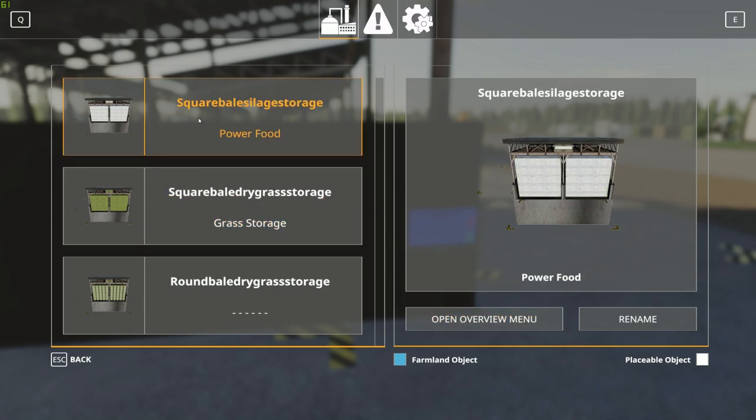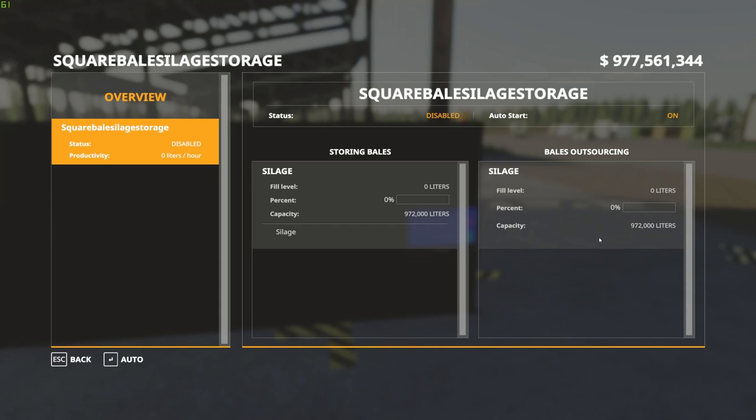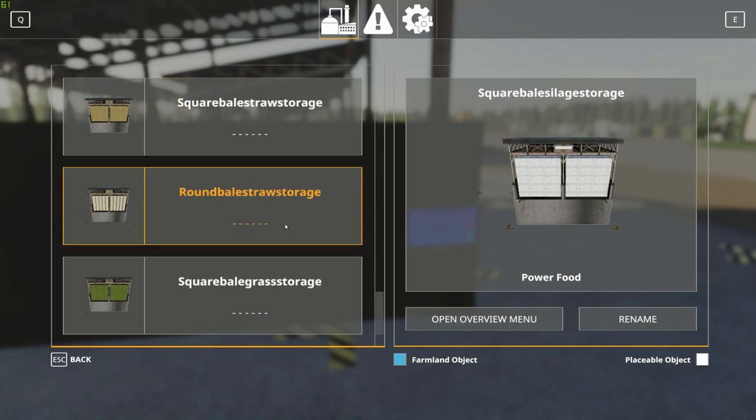You can go to each individual unit and press the open overview screen to get details about each one. Click on that and it'll show you your fill levels, your percentage, and your capacity, which is 972,000 liters. I did a little math — that's 243 bales because bales are 4,000 liters each, which is about 8.1 loads using these trailers. You can keep track of all your fill levels — that's what the global script does. You can scroll down to all eight of your bins.